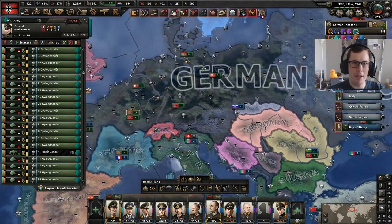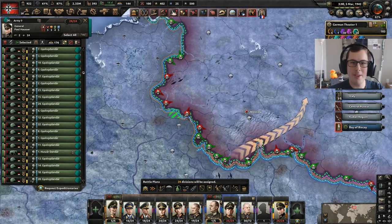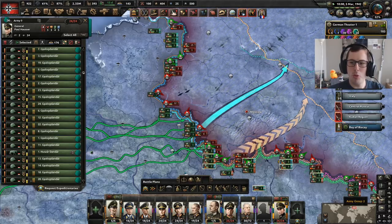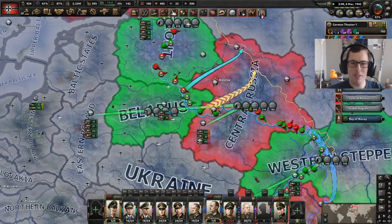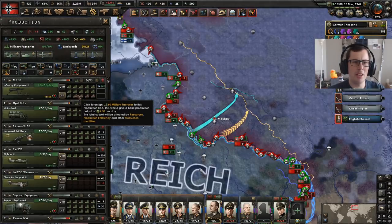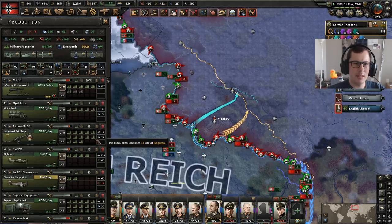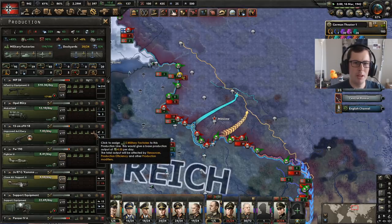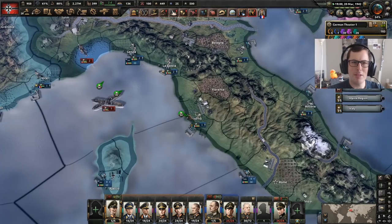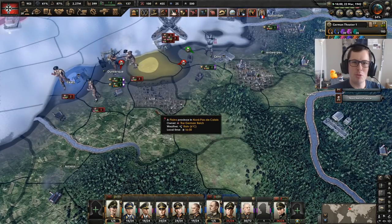I've got the Hungarians — the Hungarians can form the centre group and push on to Moscow. The Hungarians can save the war! Off we go, Hungarians, once more to the front. They've saved us once, they can save us again. I don't have enough military factories on guns, although I thought I had — maybe I'll divert more. More guns to the front. And what is happening? A massive naval invasion! D-Day has happened just as I diverted my troops away.